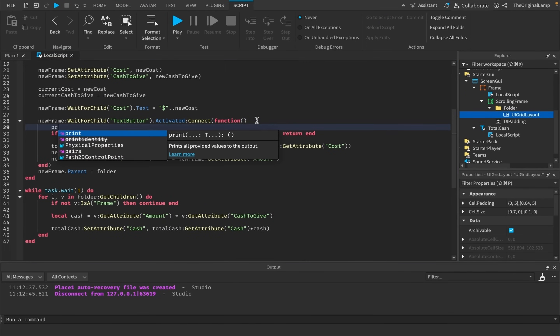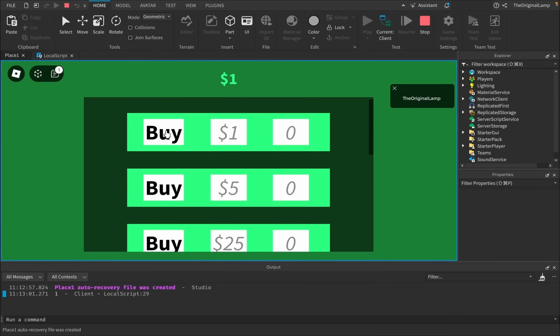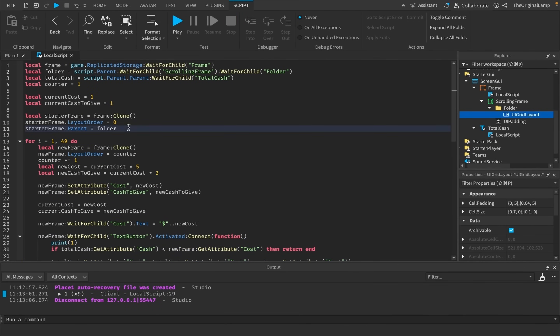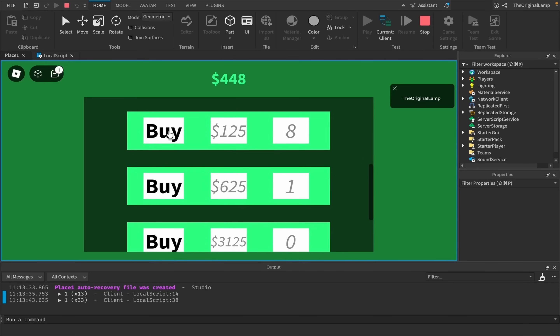I can't even buy it. Wait, does this work? So if I print one — interesting, look at that. It works for these frames but not for the first one. I fully understand why — I'm supposed to make this connection for the starter frame as well. Okay, I'm too lazy to check if this works, but please... There we go. Incremental game. Finished.